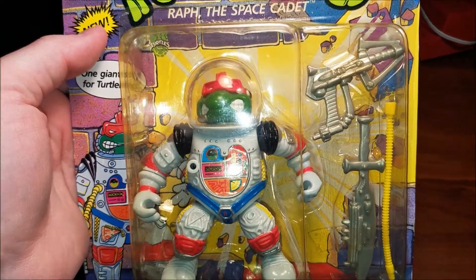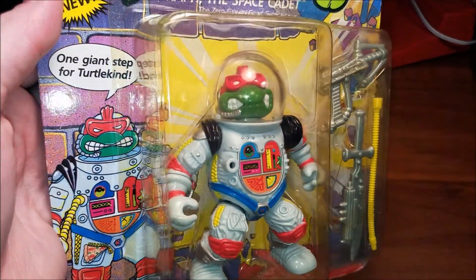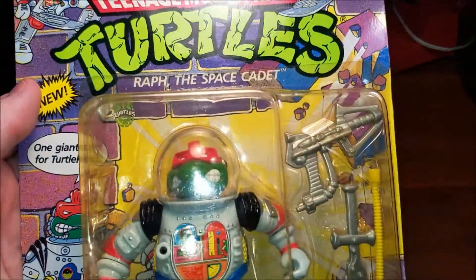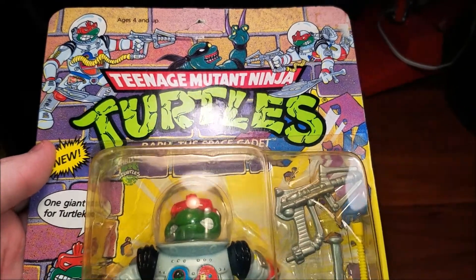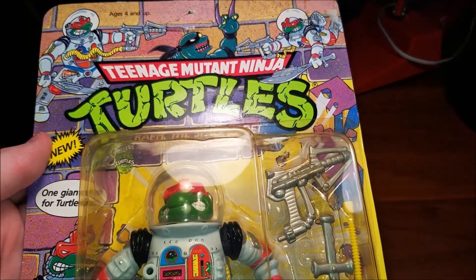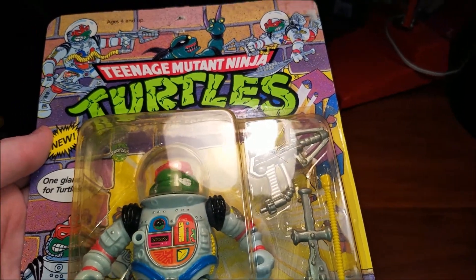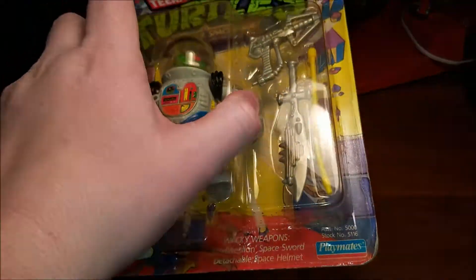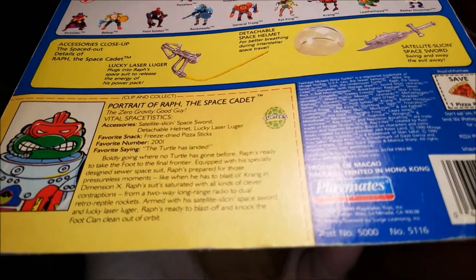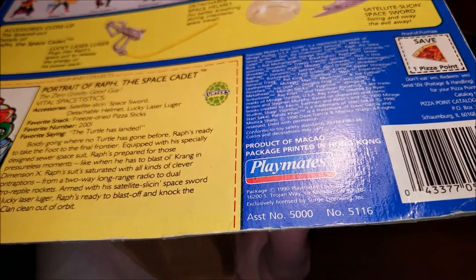Raf the Space Cadet — here's the figure. 'One giant step for turtle kind.' There's Slash on there trying to fight him. Not sure why Slash doesn't have a space helmet on if the other one does — I guess they're not fighting in space. 'The turtle has landed' — lame. 1990.